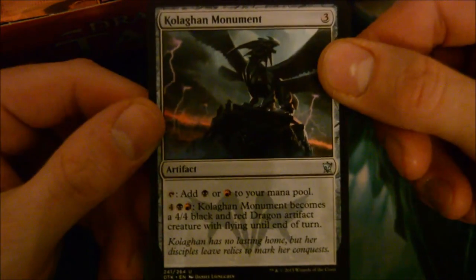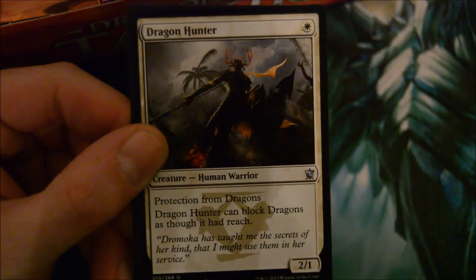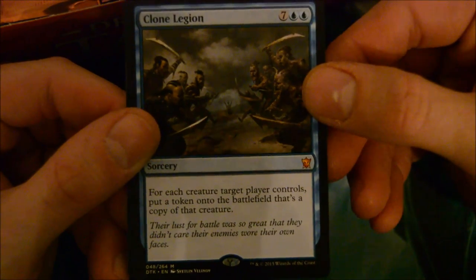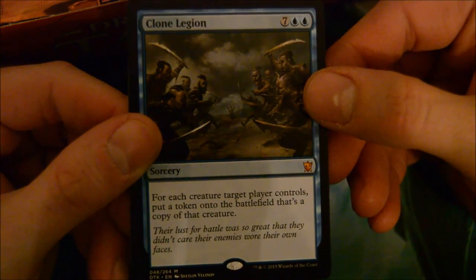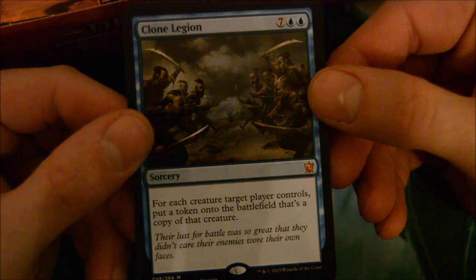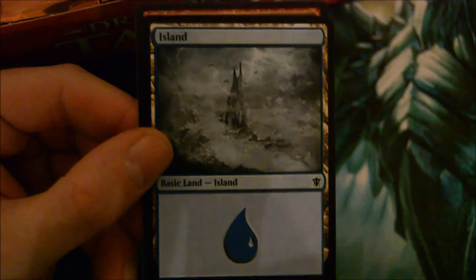So far we're not doing bad. Kolaghan Monument, Draconic Roar, Dragon Hunter - cool card. And another mythic: Clone Legion! It's a 9-drop sorcery - for each creature target player controls, put a token onto the battlefield that's a copy of that creature. That could be a limited bomb; not sure what standard play it'll see. And a foil - Tongue Shriek. So four packs in, two mythics - not bad.